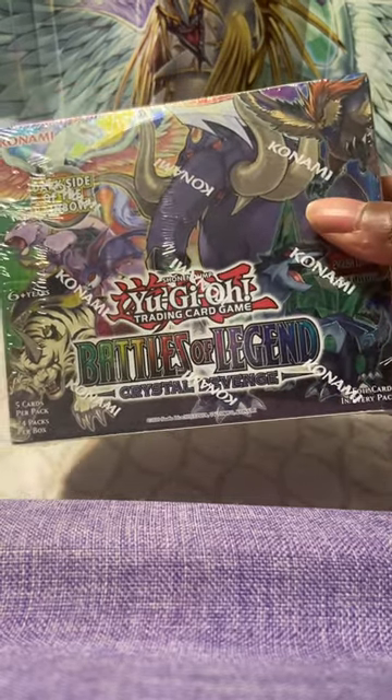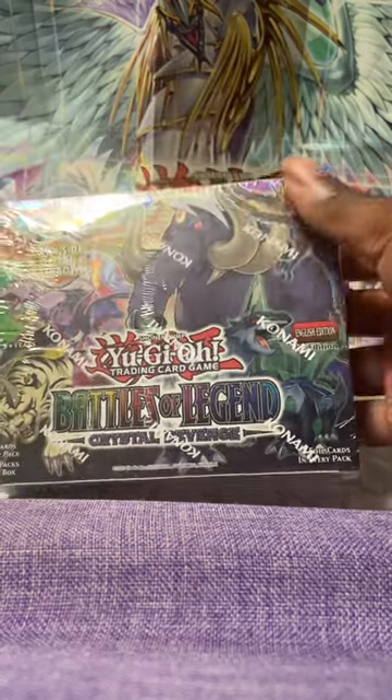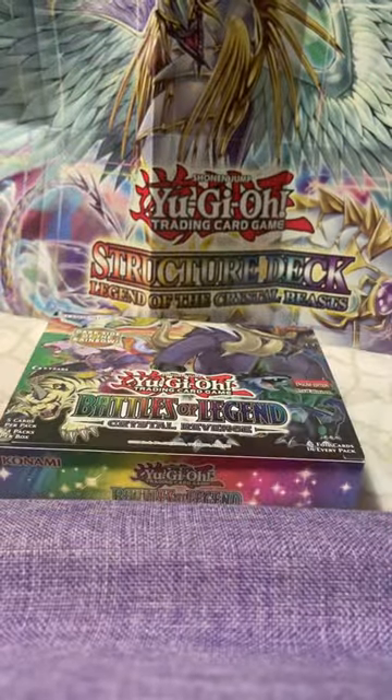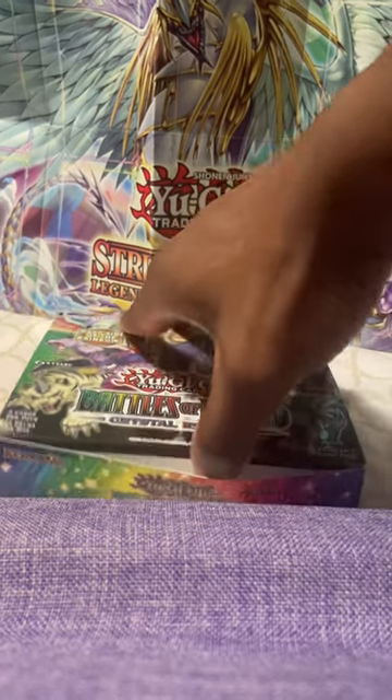Let's get it going. Hope everybody had a happy holidays, by the way - mine was pretty good. Just like I'm about to eat some of this Crystal Revenge. We're aiming for more Advanced Crystal Beasts. We got a finish set - we need Ruby Carbuncle and we need Topaz Tiger, Advanced Crystal Beasts. That's what we need. If we get a Starlight, that's cool, but I'm looking to get my Crystal Beasts set.